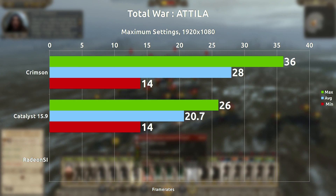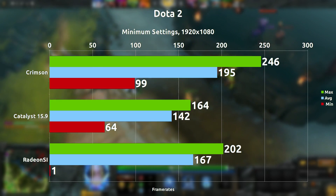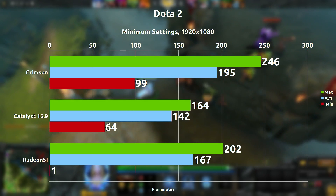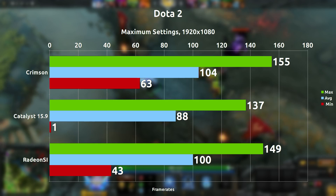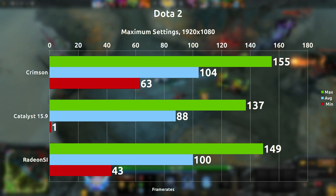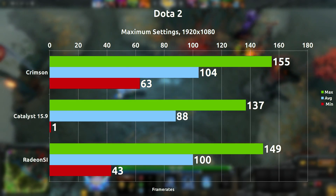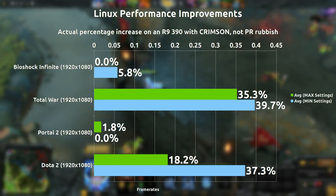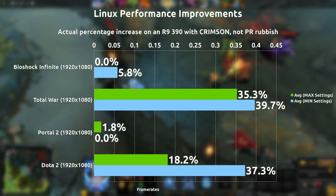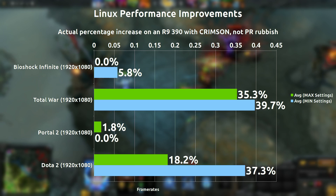The Radeon SI drivers were not able to play Total War whatsoever. Dota 2 — a pretty interesting title — got a 53 frames per second on average increase on minimum settings, which is pretty large. And on maximum settings, we saw an increase of only about 16 frames per second, but an increase nonetheless. So Dota 2 seemed to exceed the estimated slides. These are the actual percentages and differences that I got — it's definitely an improvement over Catalyst 15.9, but only on Total War and Dota 2.